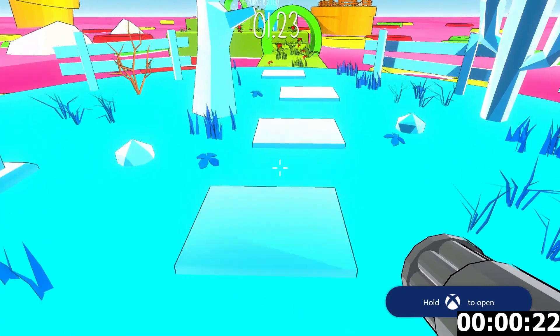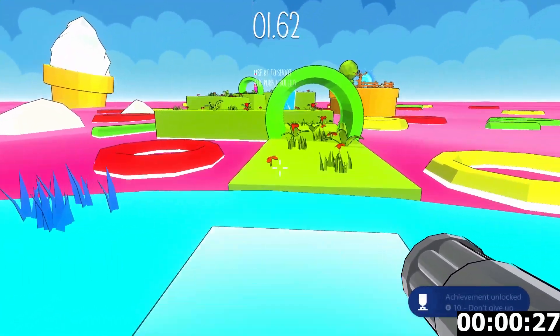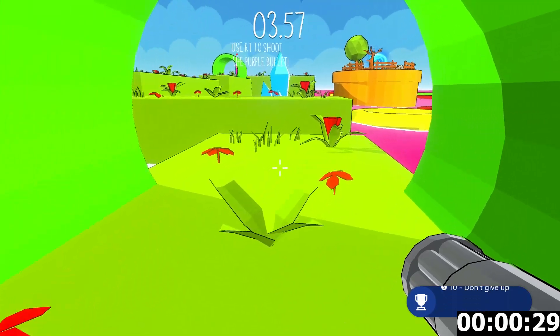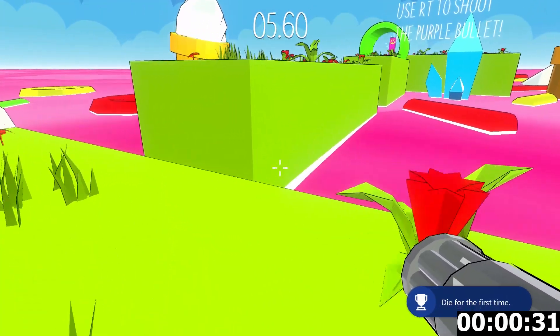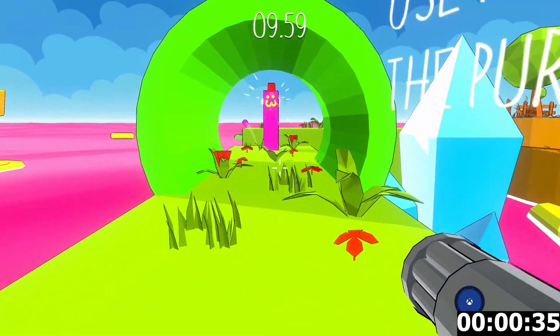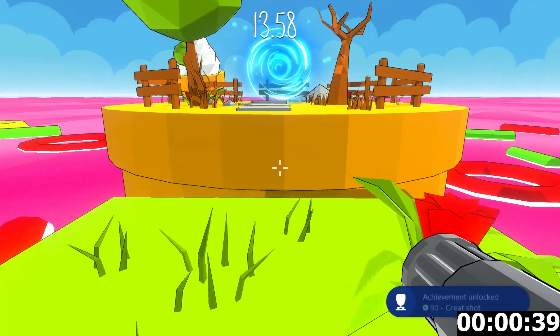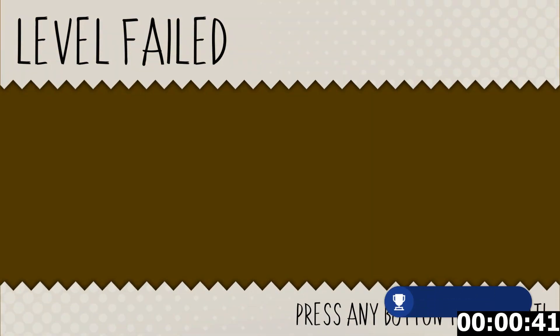The misc achievements — there are two of them. One, you get for killing yourself for the first time or just dying, which you do by falling off the level, walking into a razor blade, which you get later on, or getting shot by the enemy. A few different ways that you can die, but you get your first achievement for that. That is the first misc achievement.